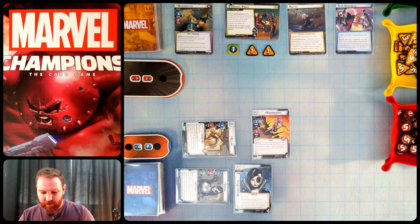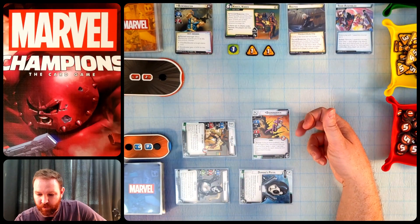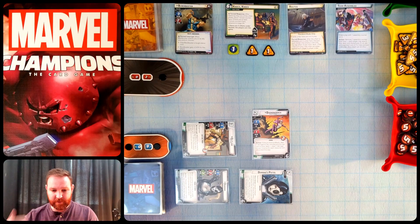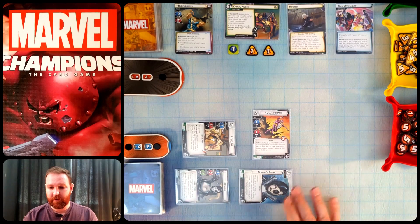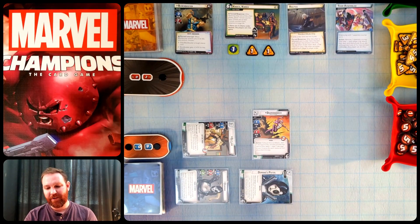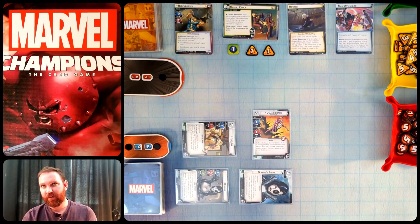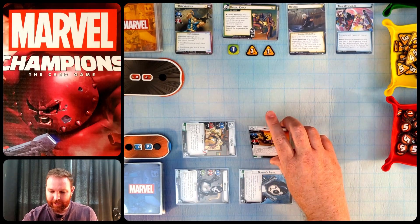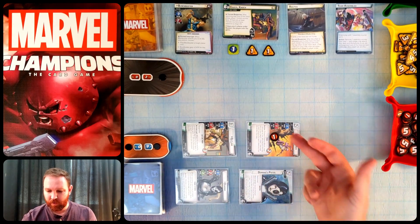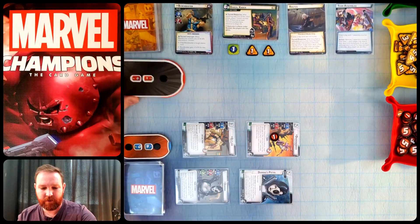Domino uses her basic attack for two to finish off Harpoon. Then the pistol deals one damage to Blockbuster, putting him down to two. I consider whether to thwart with Diamondback, but Knock Knock is going to advance from its knock counters anyway regardless of threat level, so there's no point. Instead I use Diamondback's ability — one damage to Blockbuster, putting him down to one. End turn, ready, draw five.